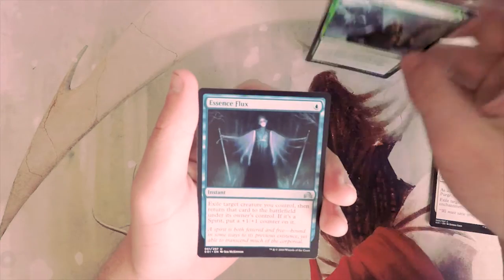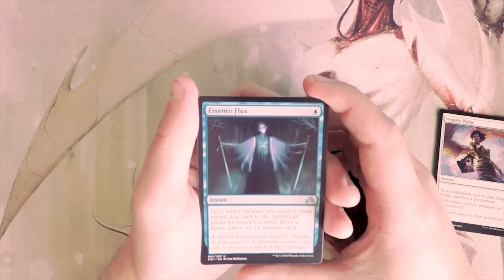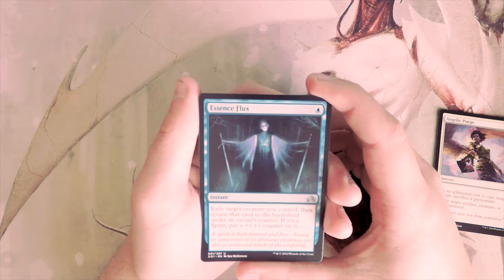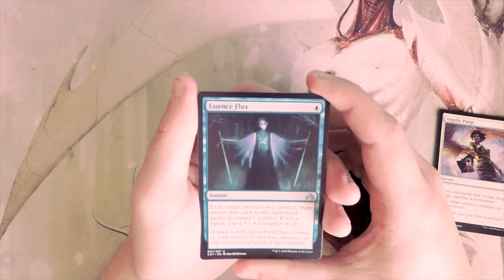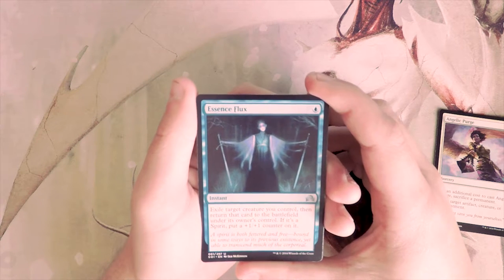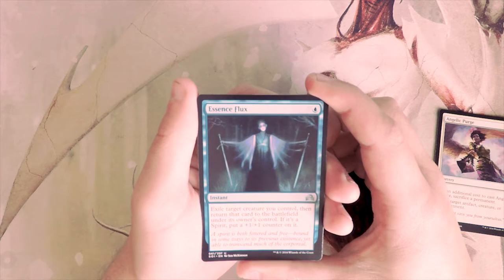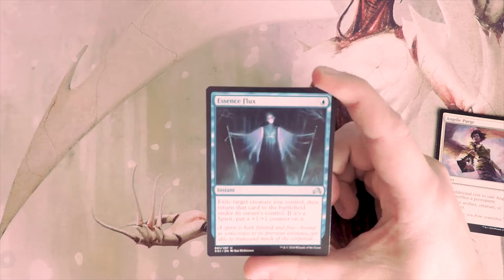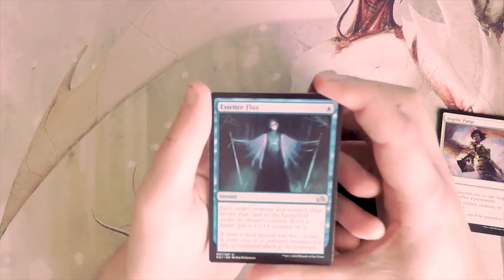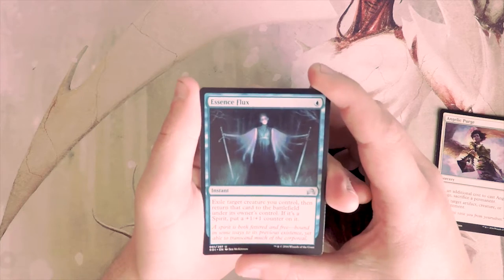Essence Flux is an instant for one blue — exile target creature you control, then return it to the battlefield under its owner's control. If it's a Spirit, put a +1/+1 counter on it. I don't really like this card unless you have an end-of-turn ability on a creature. You'd really have to have a lot going on to make this playable. Yes, it's incidental value for Spirits, but I don't really like it.